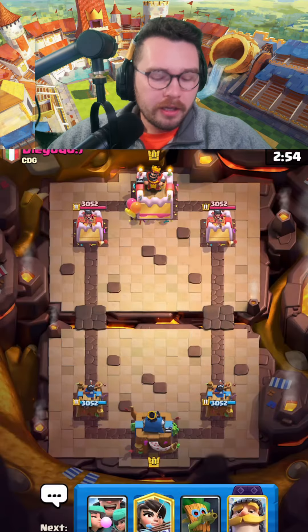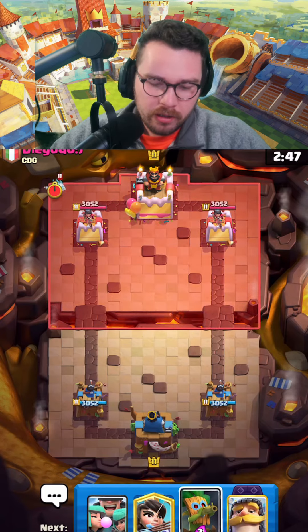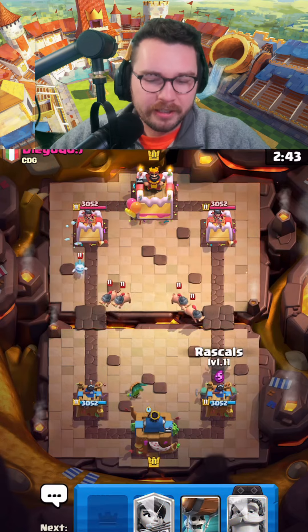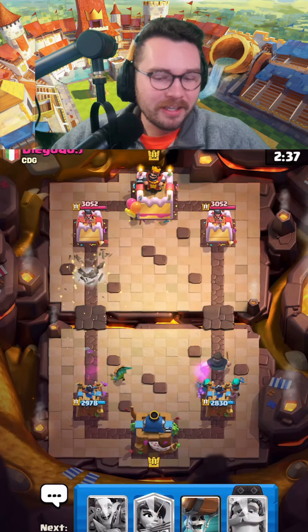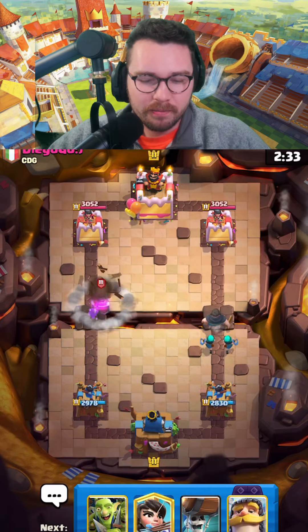Into our next match, and we do not have wall breakers in our starting hand. You could go with the dark goblin at the bridge — that's like good pressure. Let me know: I want to know what you guys think about next season, if you're excited for the double evolution season or not — I've heard mixed things.